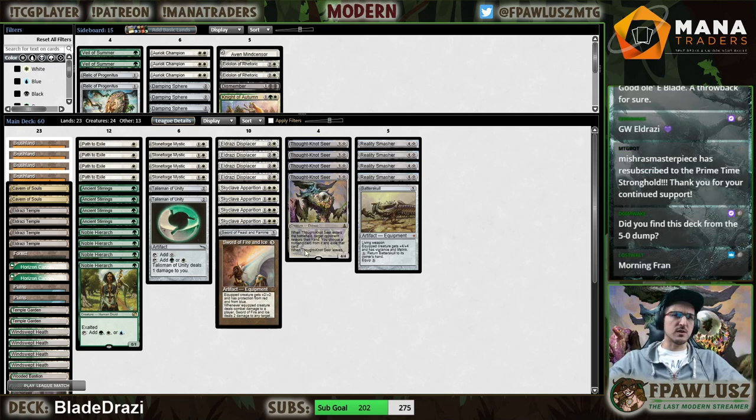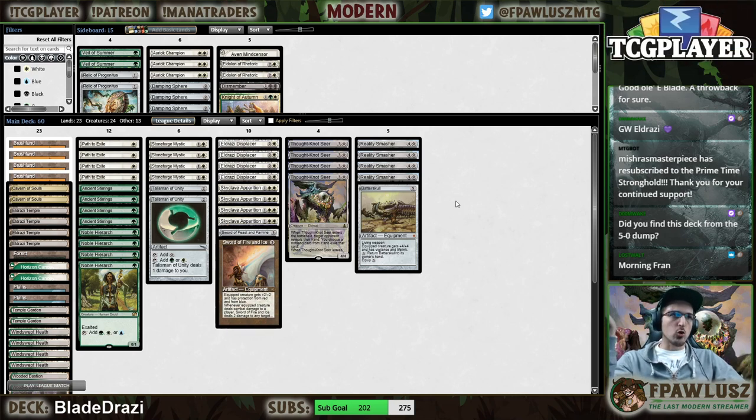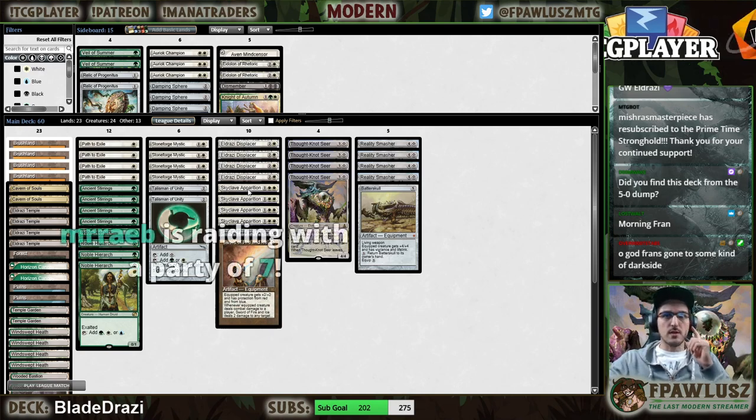Bant Eldrazi was one of the top decks in the format for a while, and then I literally never saw it come back, which is kind of confusing. It basically fell off the format. Then Uro came and took over, then Uro left, but the deck didn't make a comeback. Those two reasons made me want to put this list together.